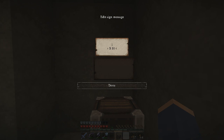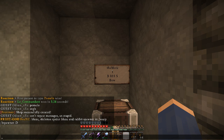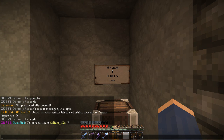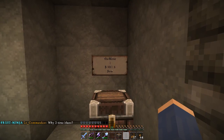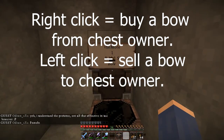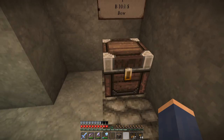On line three, 'B' is the buy price — the cost for someone to buy from you — so I'll put B:10 for ten dollars per bow. Then a colon and the sell price: 'S:1' means I'll buy bows from players for one dollar. It's a bit confusing: B is buy from the owner's perspective of the customer, S is sell. On line four, put the item name — I'll type 'bow.' Hit done, and you'll see 'shop successfully created.' Right-click to buy from the shop, left-click to sell to it.